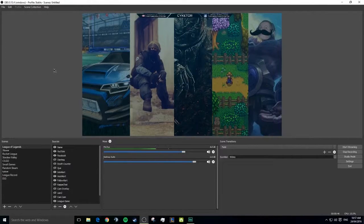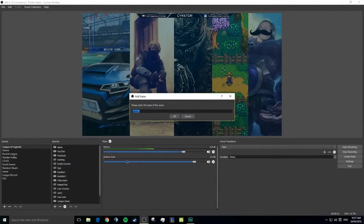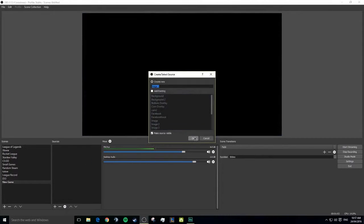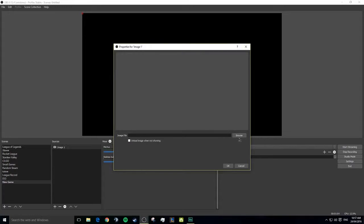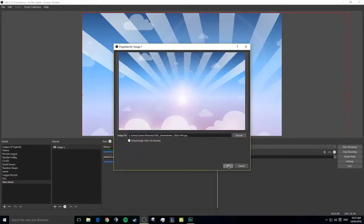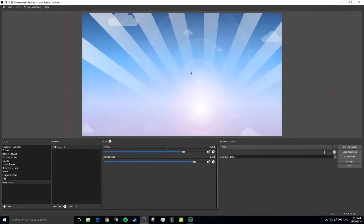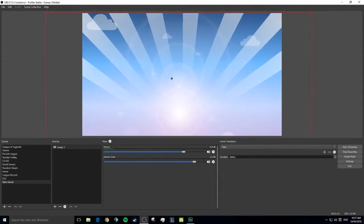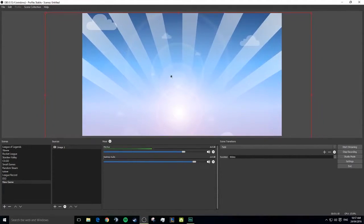Next up, you've installed OBS Studio. We'll be here now — ignore everything I've got here, we're just going to start off new. First, we're going to give ourselves a background image. There we go, boom — background image, nice and simple. Let's get it all the way over here, nice and happy.